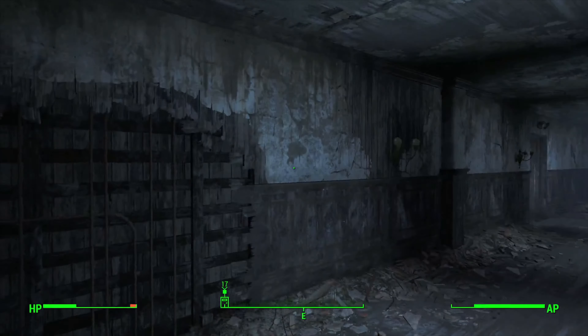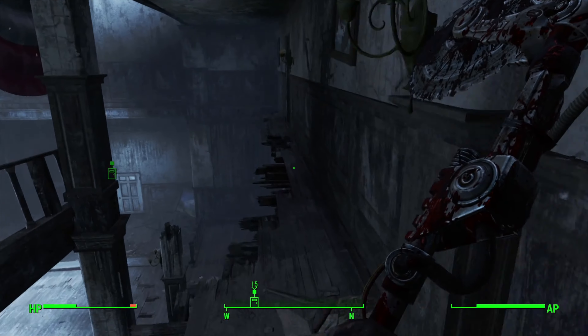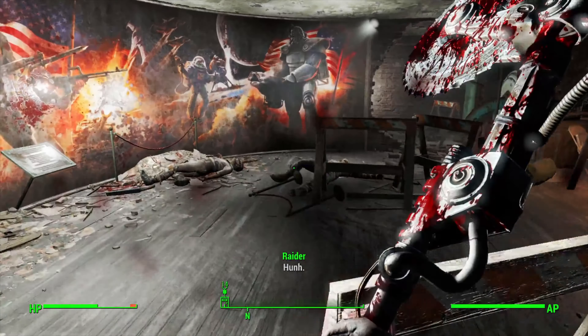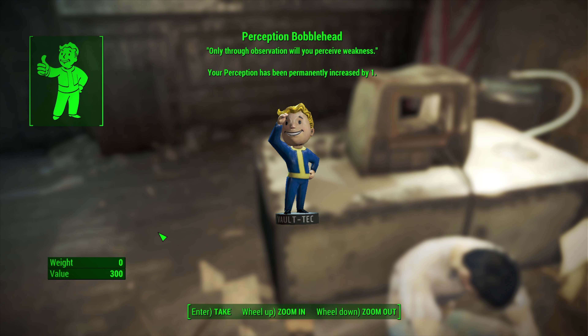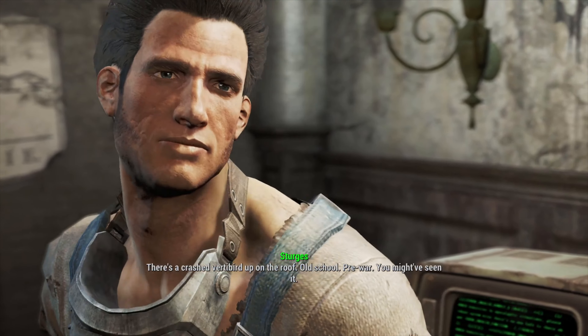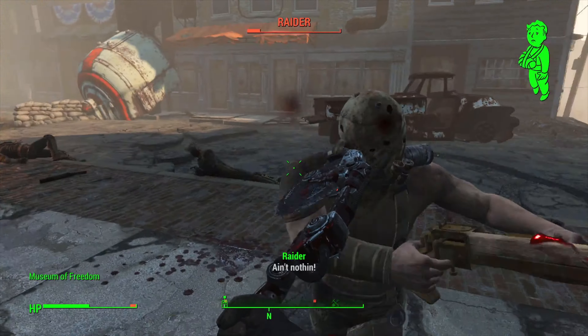We now have our first weapon. We use a level up to get Big Leagues rank 1, giving us 20% more melee damage — a good start. However the damage still isn't enough to rescue Jezebel, so we have more grinding to do. For now, we head to the Museum of Freedom to help Preston.